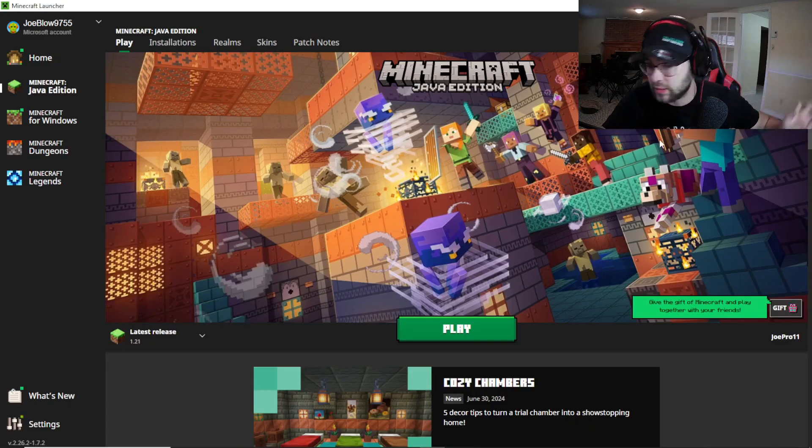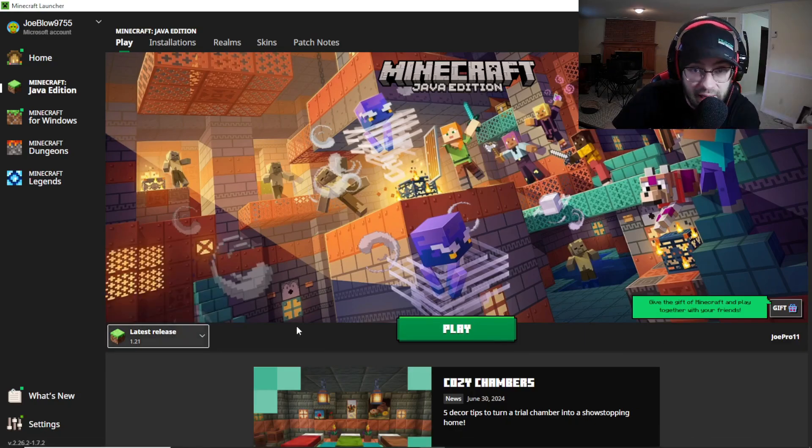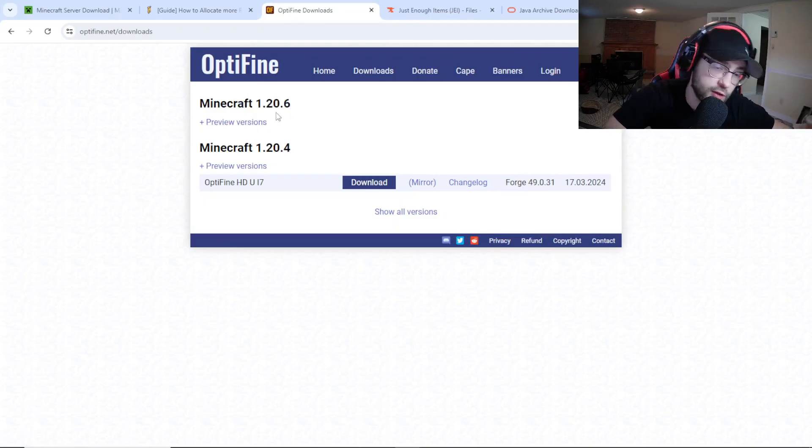First thing you gotta do is launch your 1.21. Now, disclaimer: there is no OptiFine for this version. So if you're running a modded server for Minecraft and you don't have OptiFine, I don't necessarily recommend it. The latest OptiFine version is for 1.20.6, so if you want to create a modded server with OptiFine, you have to do a Minecraft server on 1.20.6.